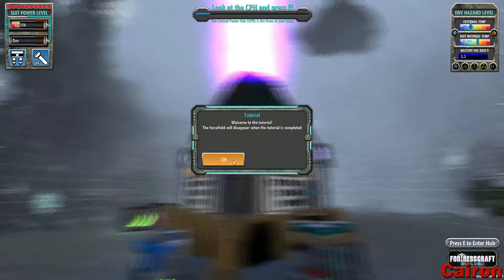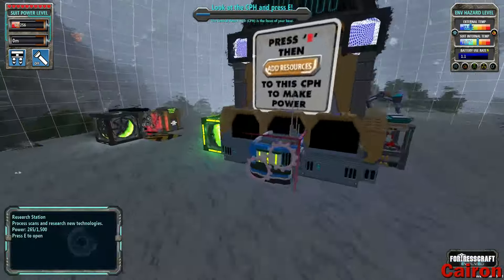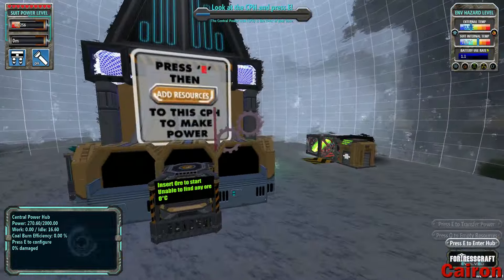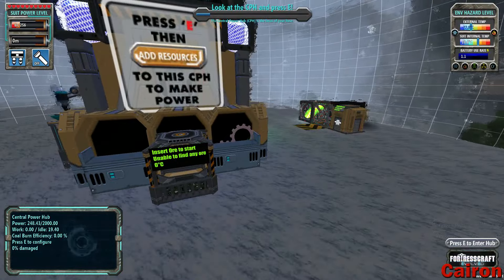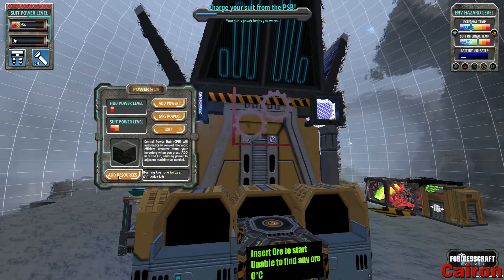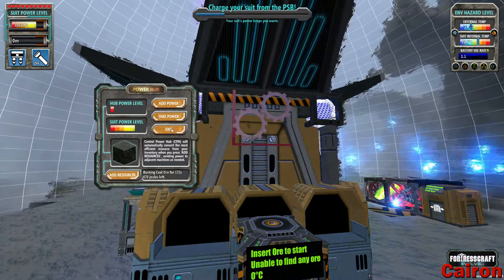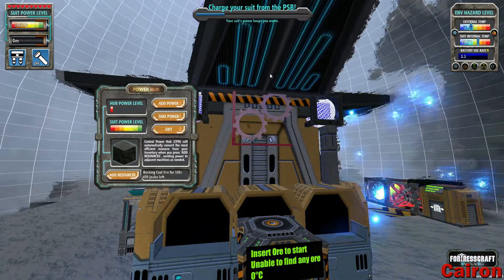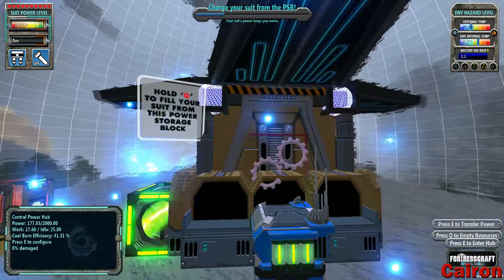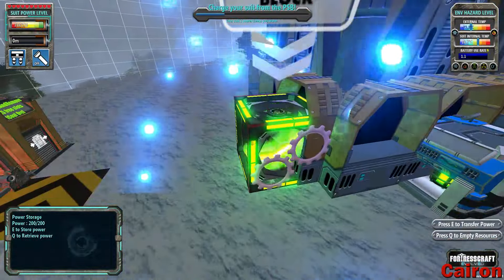Alright, so welcome to the tutorial. The force field will disappear when the tutorial is complete. So we've got a force field that we can't walk through, and we've got this structure. Press E, then add resources to this CPH to make power. So it burns coal — 480 seconds. You can take power. So this is producing power and then we're adding it to our suit. And then over here, hold Q to fill your suit from this power storage block. So this is power storage and I'm full.